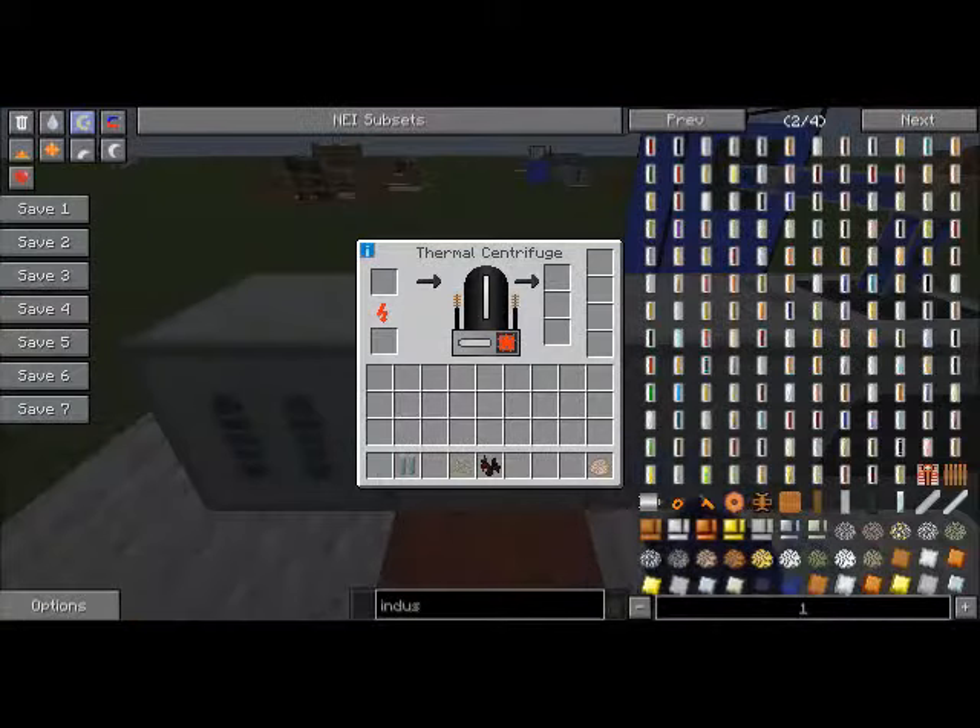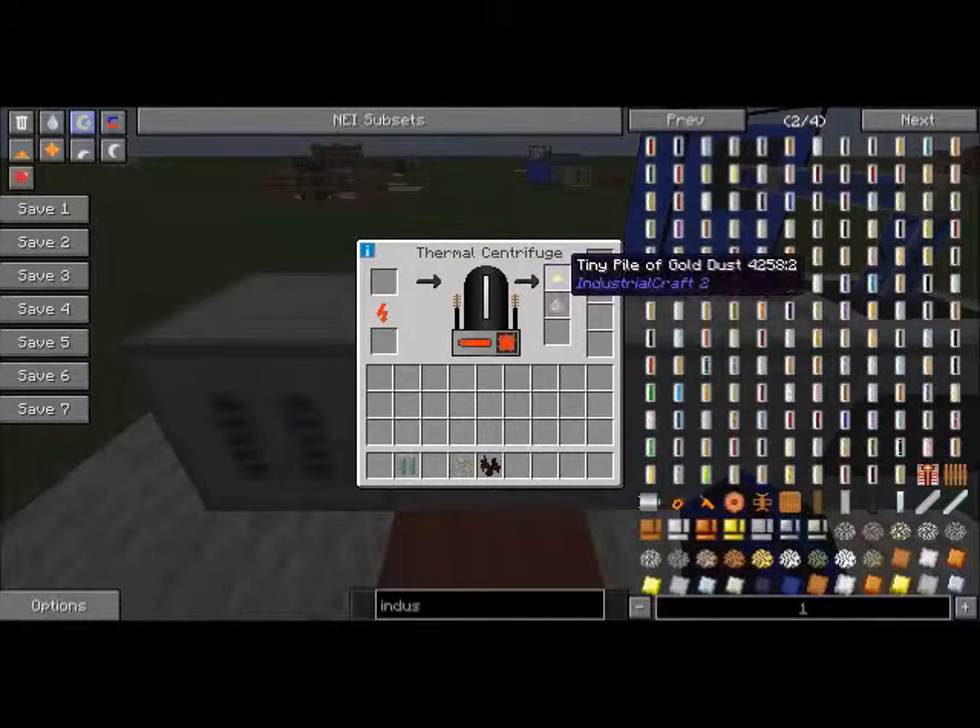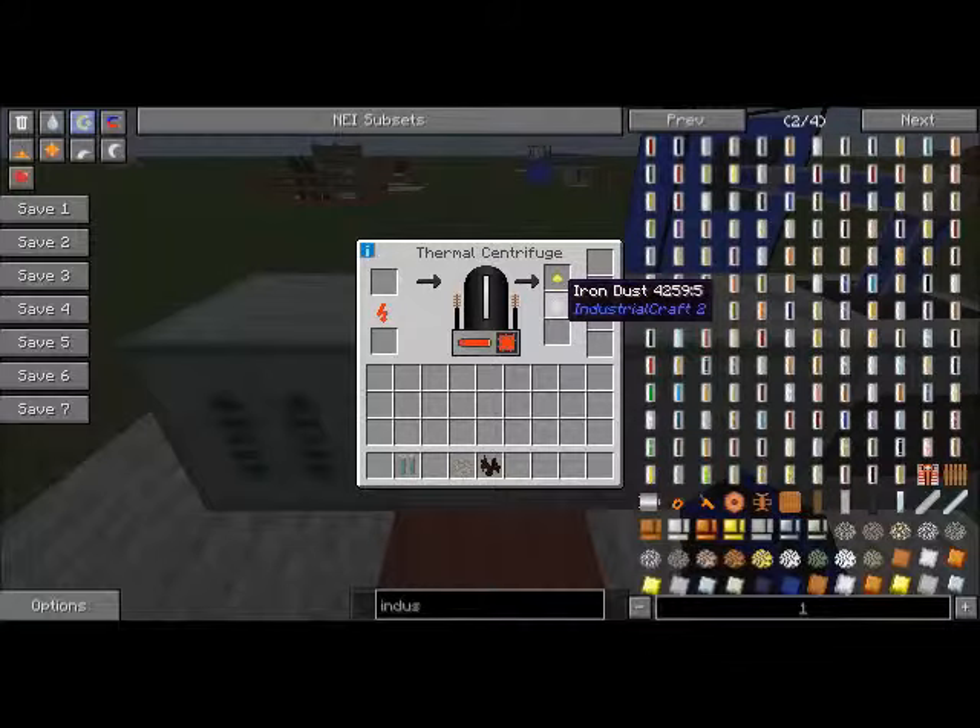Now if we chuck the purified crushed iron ore in the thermal centrifuge, let it build up its heat — it needs 1,500 heat. I'll be back when this machine's almost done. As you can see, we're almost done. Once the heat is done, it will process the purified crushed iron ore. It gives you one tiny pile of gold dust and iron dust as well.